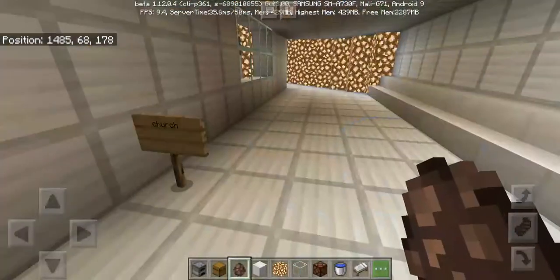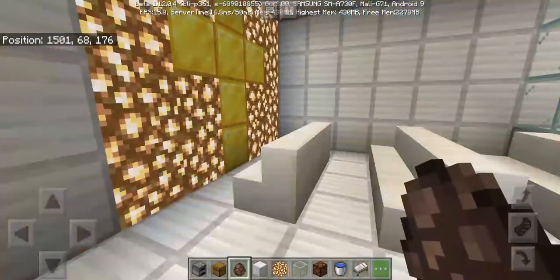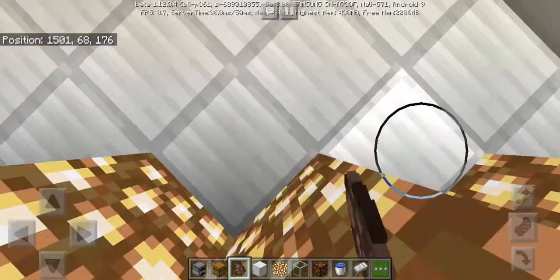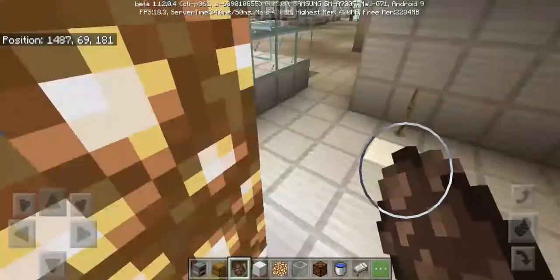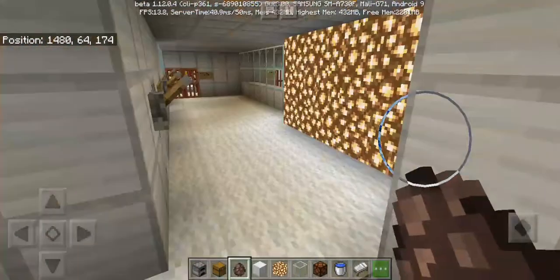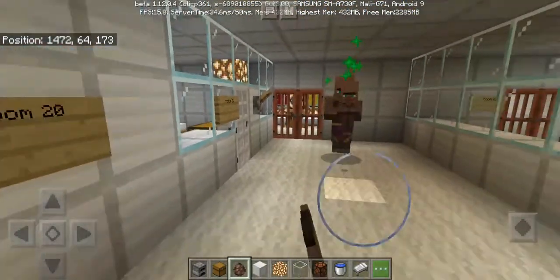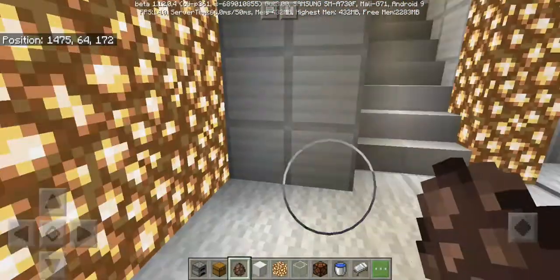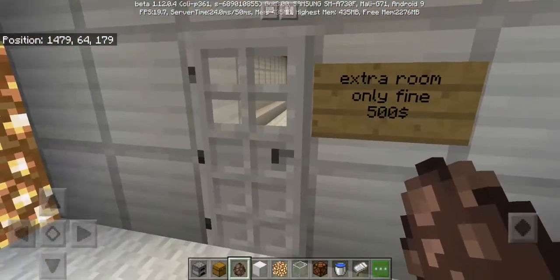Oh wait, we did not explore this room yet — it's a church! This is where you pray. And this is the extra room for overload patients. If you open this door, there's a fine of 500 dollars.